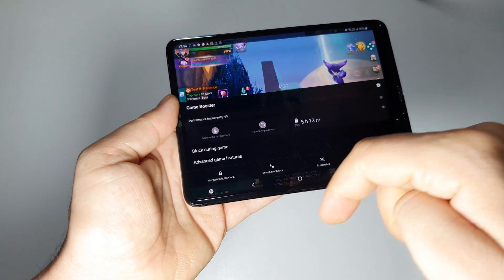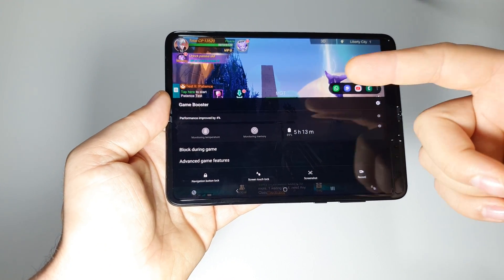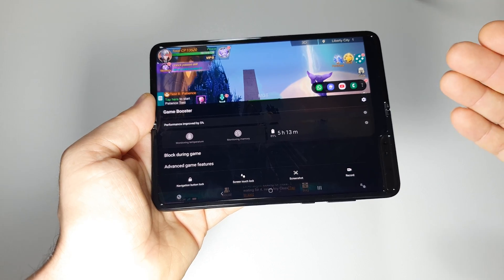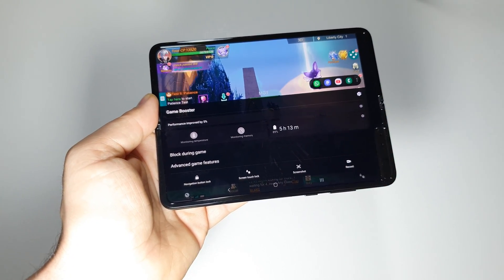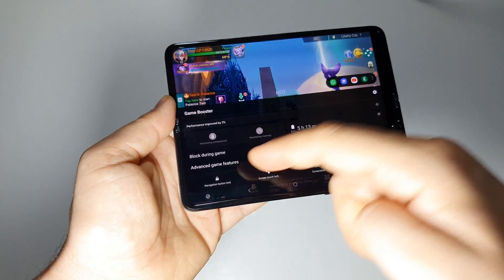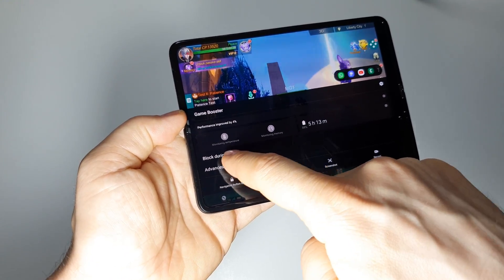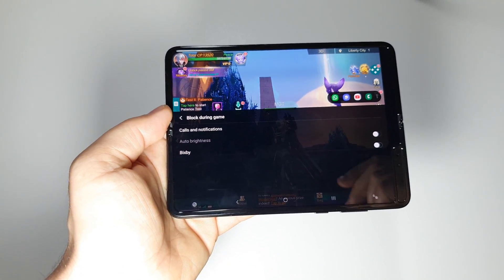All you have to do is swipe like this, press this button, and you will have the shortcuts for Game Booster — an extraordinary feature offered by Samsung on their devices. Here we have all kinds of features: the battery, the screen, advanced features, and to block notifications, go to 'Block during game'.